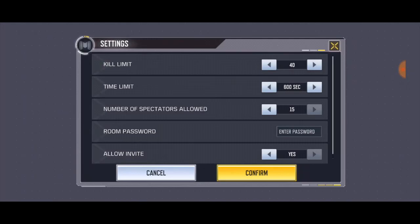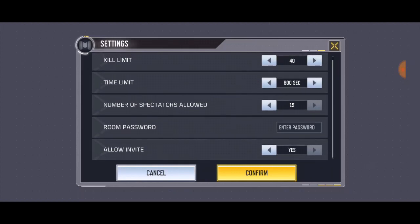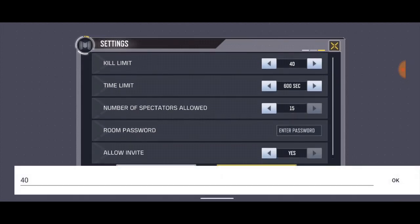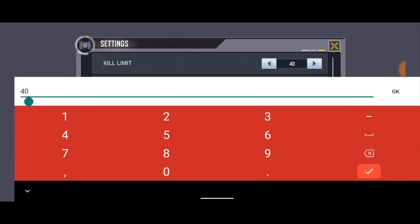On the settings over here, you're gonna see the kill limits, time limits, the number of players allowed to spectate, room password, and allow invite. So first of all, the kill limit can be up to a highest of 200 kills.